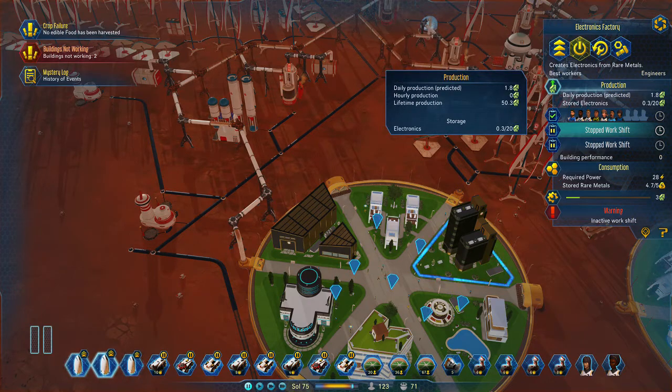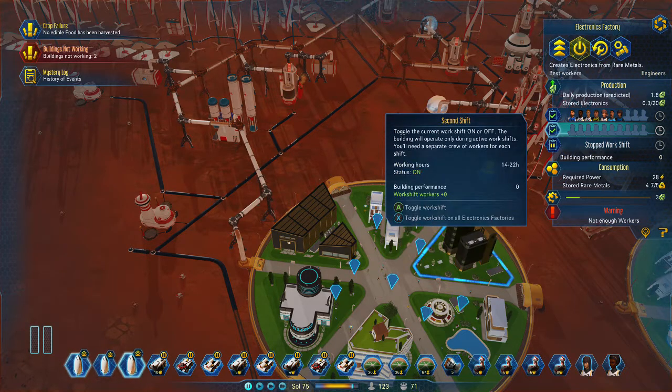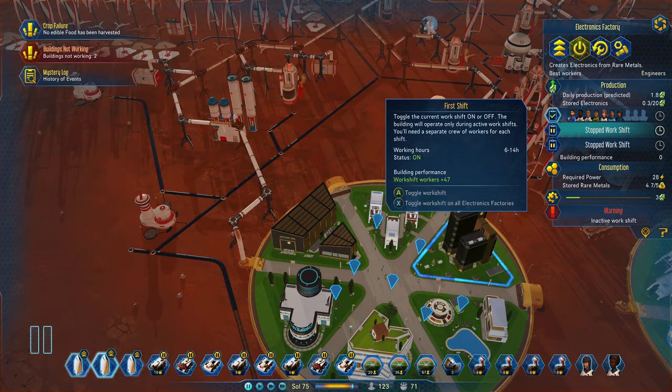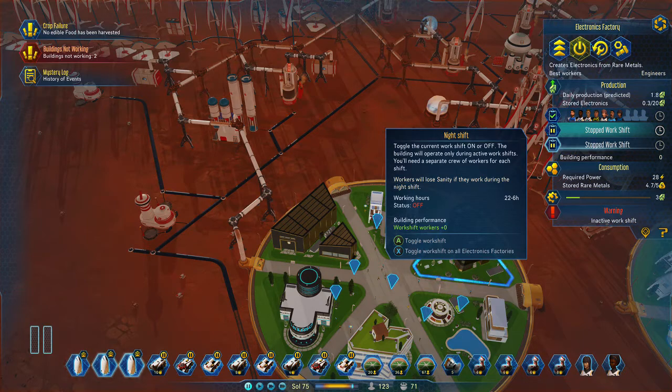If you work your way down from that button you can start shifts. Click them on and then, if you're playing, people should slot in there and basically make your daily production higher than before — it will double it. If you can get 8 people working in there in the second shift, production will go even higher.